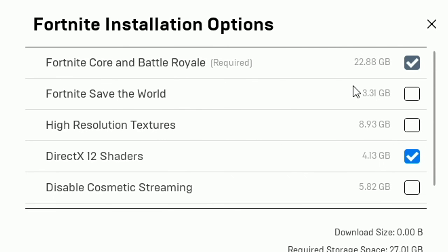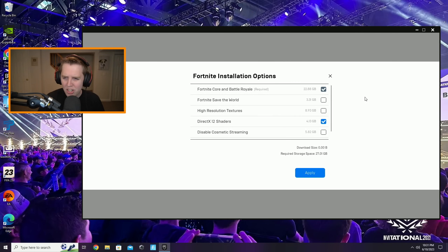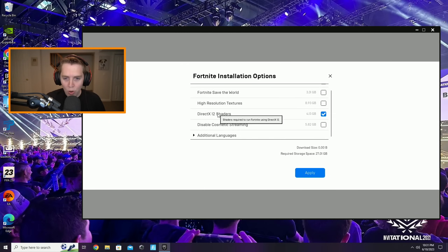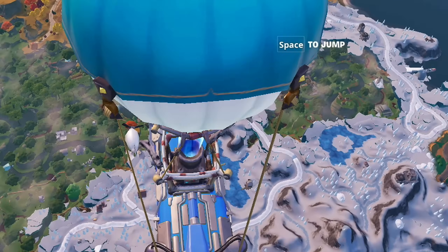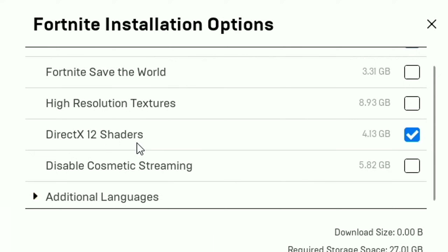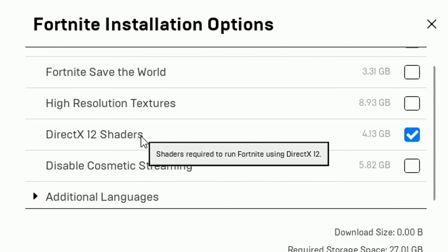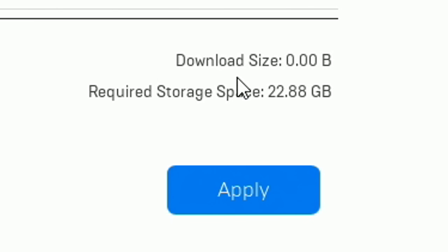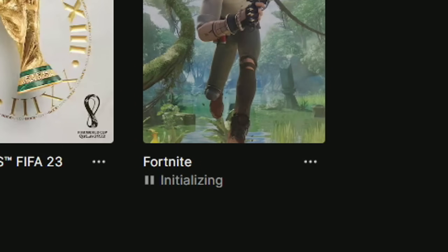Starting with Fortnite Save the World and High Resolution Textures, I recommend turning these off — unless you actually use Save the World. High Resolution Textures takes up 9 gigabytes of space and doesn't even make your game look that much nicer, and it tanks your FPS. Uninstall both. Those are the old ones I've told you many times to remove. Now for the new one: Direct X 12 Shaders. What DX12 Shaders do is basically pre-scan the entire map. You can only use them if you use DX12, which I don't think a lot of you do. If you're on Performance Mode — which I do recommend — turn this off. Even if you're on DX11, uncheck this.